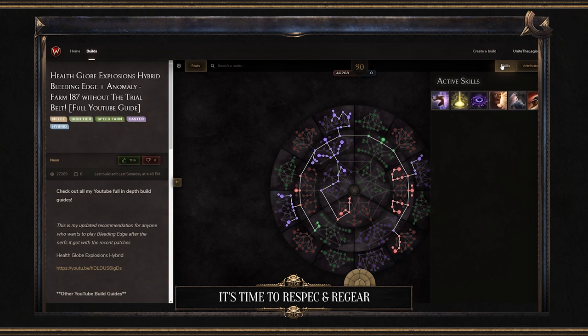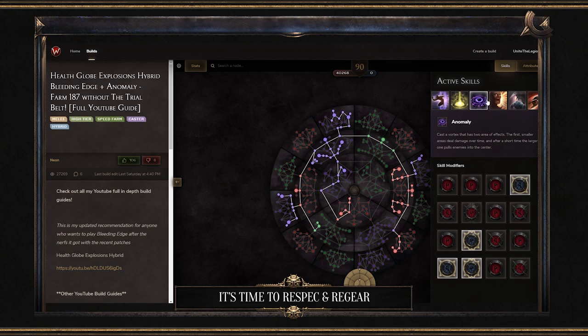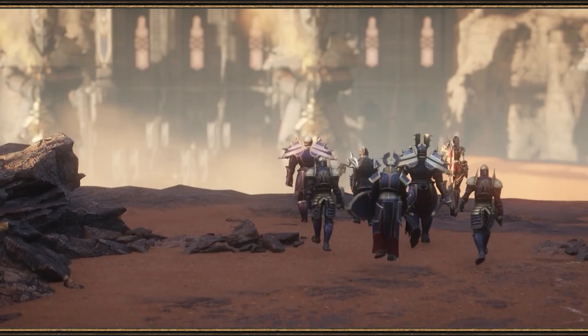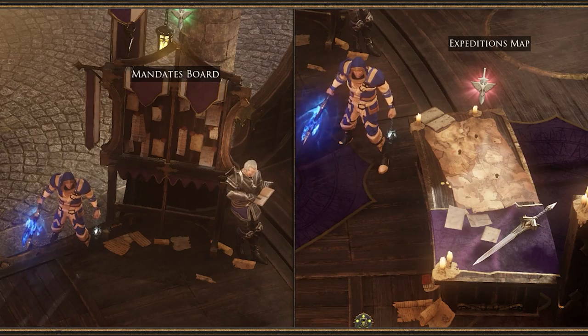Once again, if you don't have a clue where to start, I recommend you check out Wolcen Universe and the Steam Community Hub. There are some incredible build guides already up there that can help give you a clear sense of direction. So you're ready to go — you've got your research project selected, your build all squared away, and you're ready to hit the dungeons. At this point you have two options: mandates and expeditions.